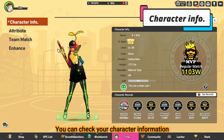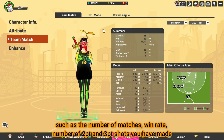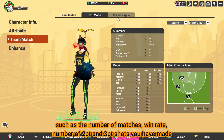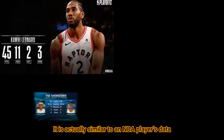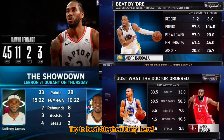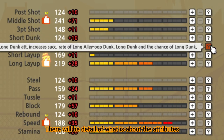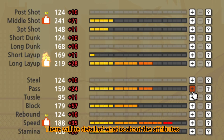You can check your character information such as the number of matches, win rates, and the number of 2-point and 3-point shots you have made — it is actually similar to an NBA player's data. Try to beat Stephen Curry here! Besides, we can add the character's attributes here, and there will be details of what each attribute is about.